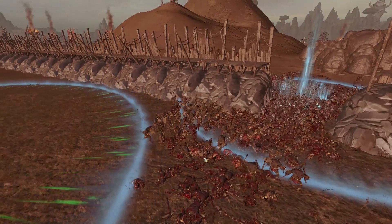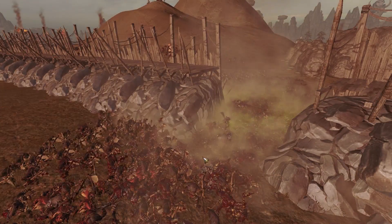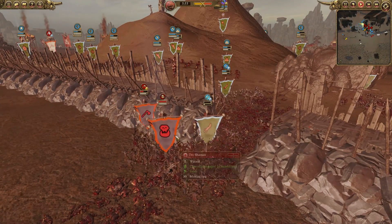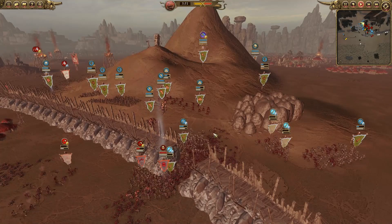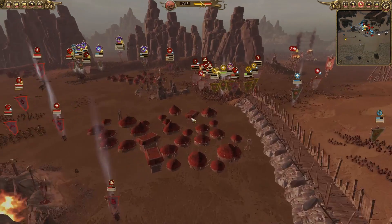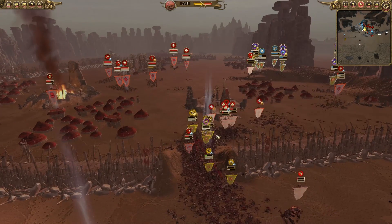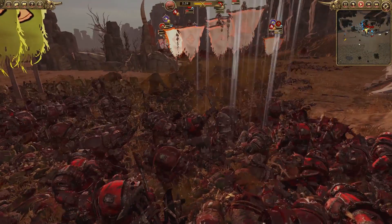That's another huge Hammer of Gork going off right there — that killed so many and also routed a bunch of them, allowing these guys to straight on push forward. That was really really big. The balance of power is now in favor of the attackers, so I guess they're going to come out on top in this engagement. They just need to commit maybe a few generals to kill Grimgore, because Grimgore is leading the fight at the front.